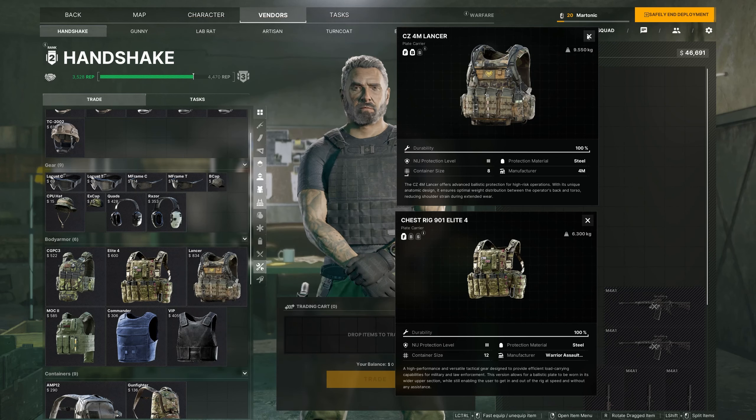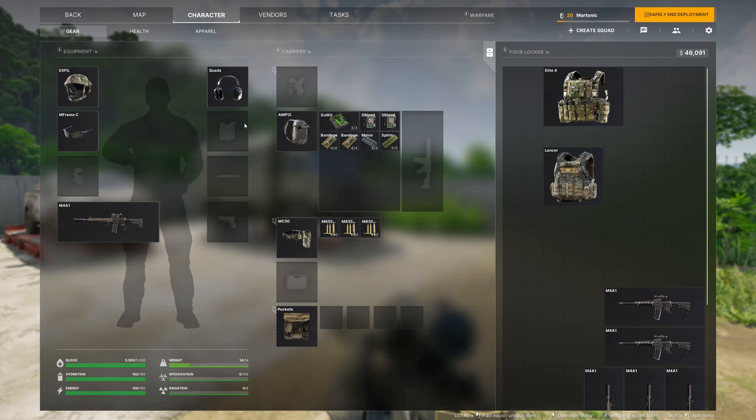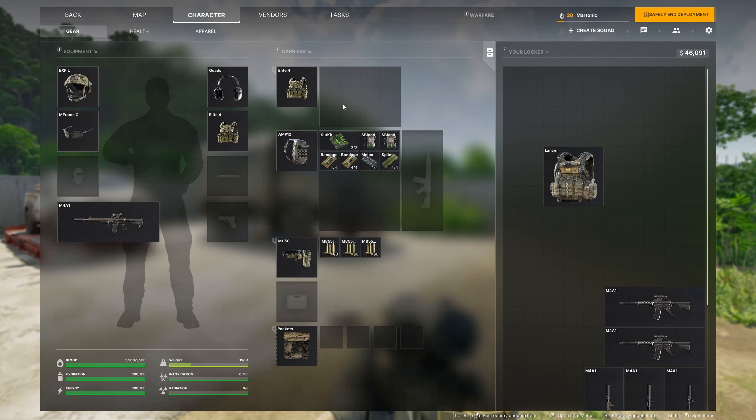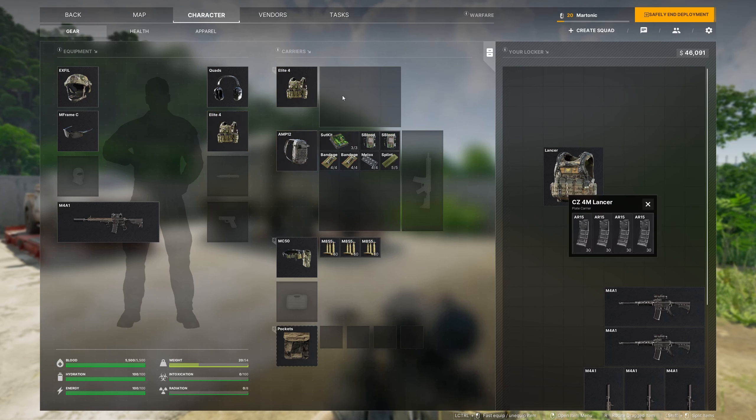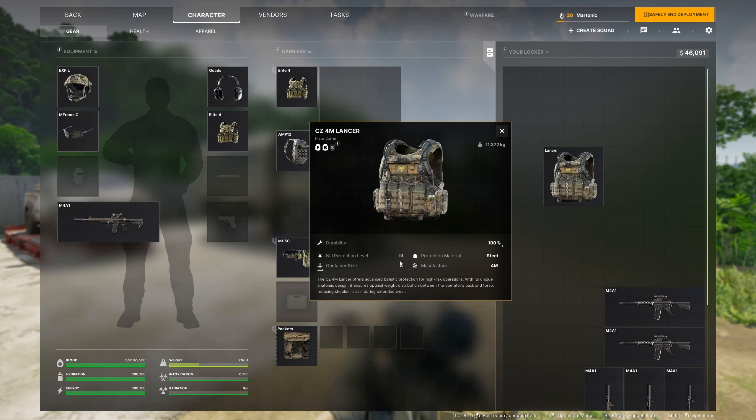If I buy the Elite 4 and equip it for a raid, you can see under the headphones slot is where your armored vest normally goes, but since it's an armored rig it goes in the same slot. I have 12 slots for whatever item I want — meds, magazines from my other vests, that type of stuff. The problem with the Elite 4 is if someone shoots you in the back or the side, there's no armor plate there. Whereas the Lancer has the same protection level with front and back armor, which is pretty decent.